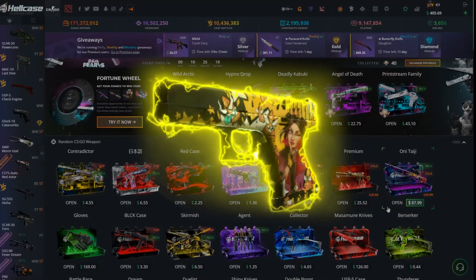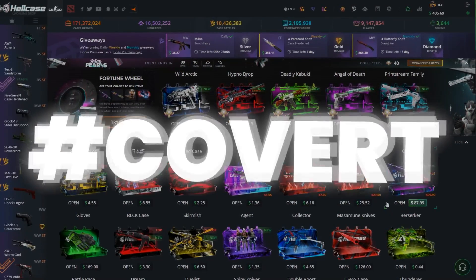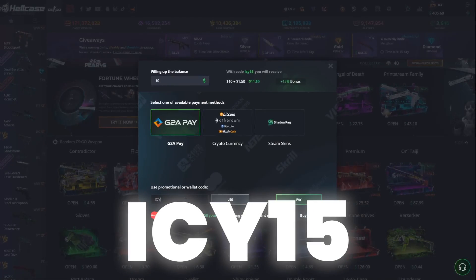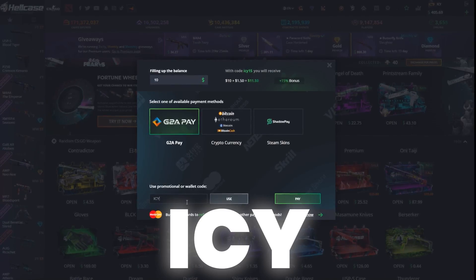If you'd like to earn this skin in today's giveaway, put the hashtag in the comments below. If you'd like to earn an extra 15% to your deposit, click deposit in the top right corner and use code IC15. If you'd like to earn some free balance on your first case, use code IC.